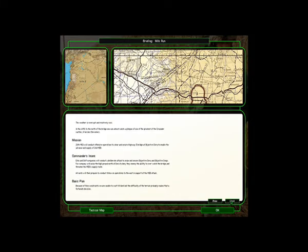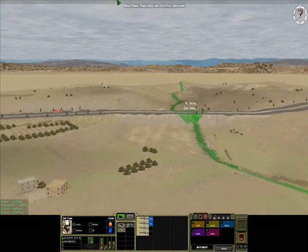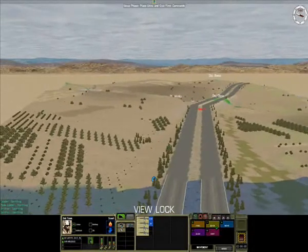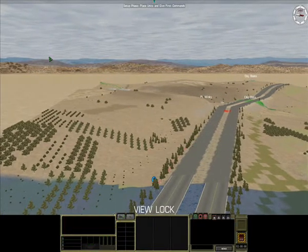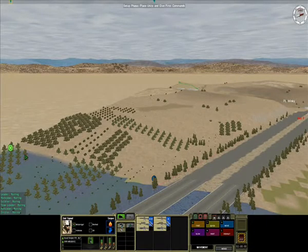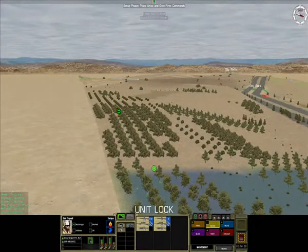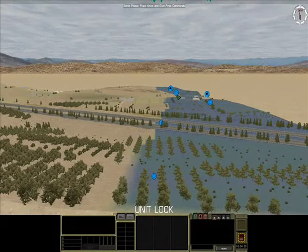Phase one is to get my recon elements into observation posts. Phase two will be to set up supporting bases of fire on the high hill on the left flank that overlooks Objective Dora and the far side of the ravine. I'll also set up another supporting base of fire on the right of the bridge, past those forests up the middle — there's an area there that looks directly down into the bottom of the ravine to support my troops. My main body will attack up the right flank in a company-sized unit, with each platoon moving in bounding overwatch.